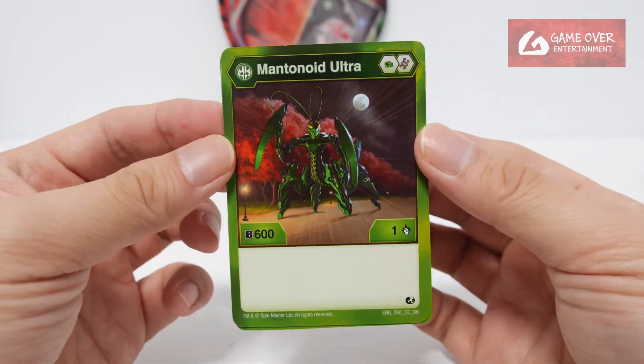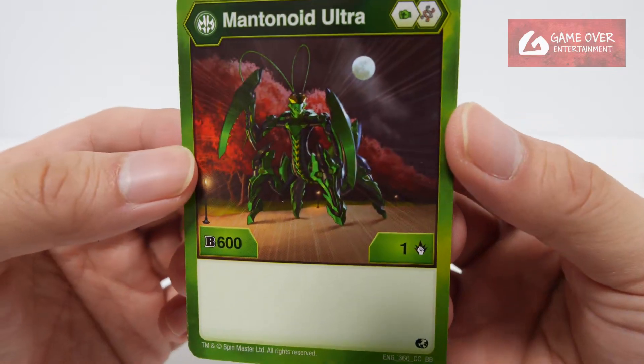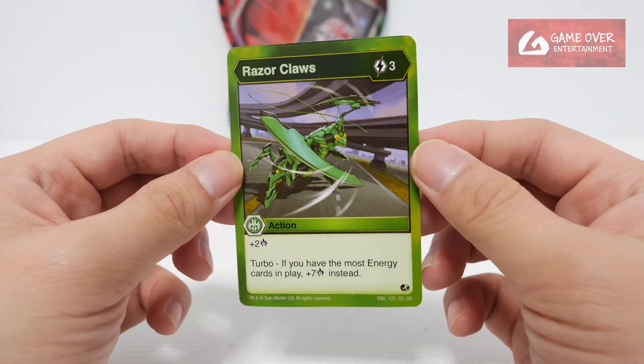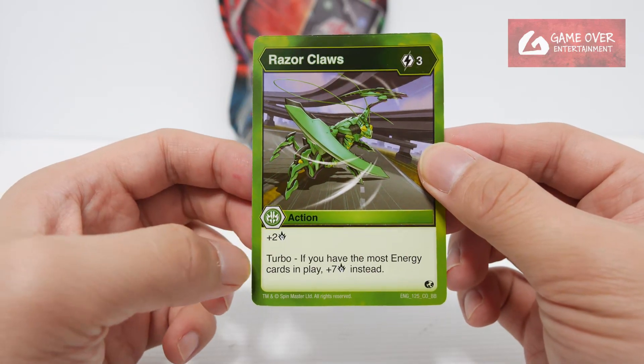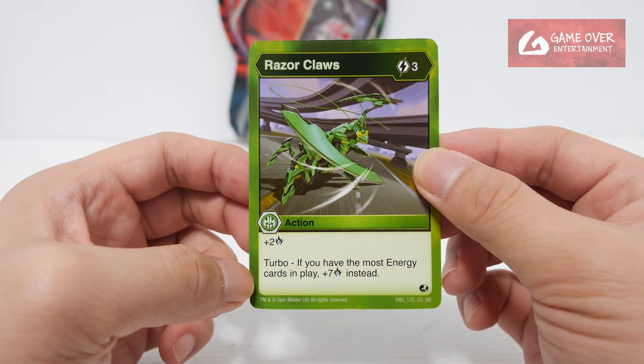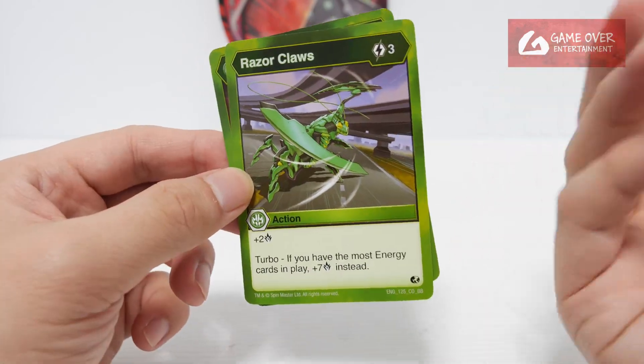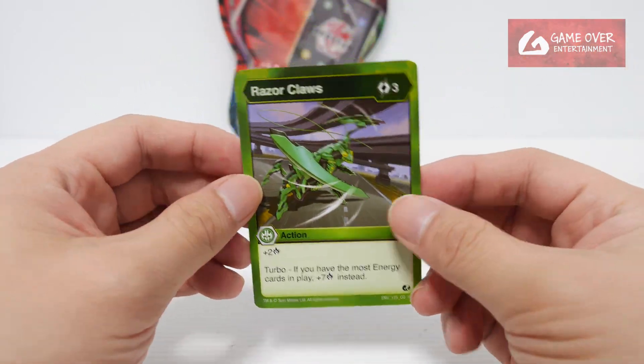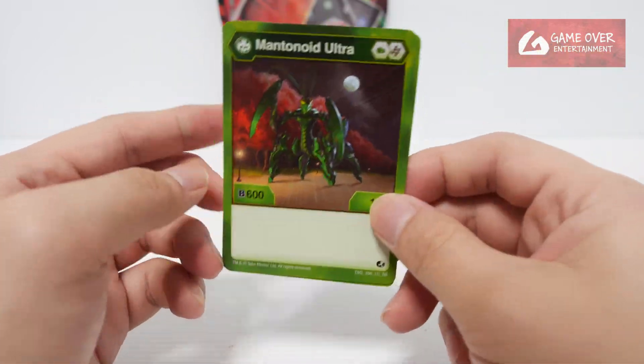Ventus Mentanoid Ultra — Green Fist and Helix 601. Looking very dark actually, the printing is not very well done. We have Razor Claws: three energy to use, plus two damage. Turbo — if you have the most energy cards in play, plus seven damage instead. Back in the day when we had the proper TCG, these cards were quite useful.